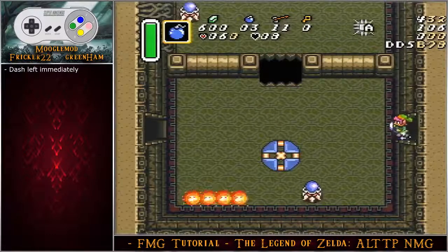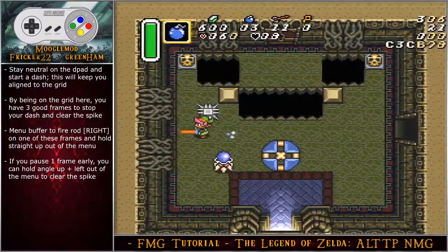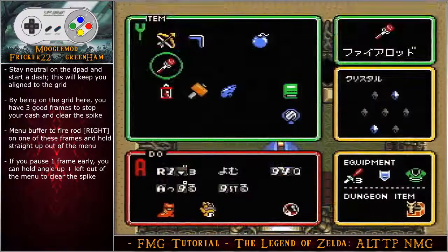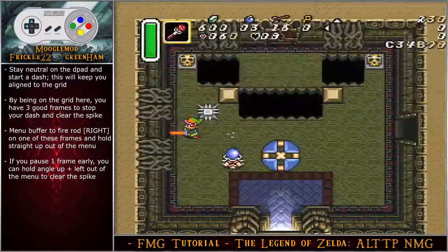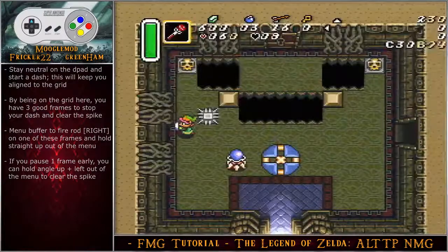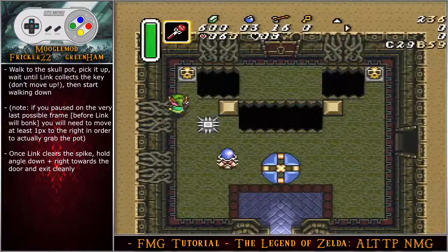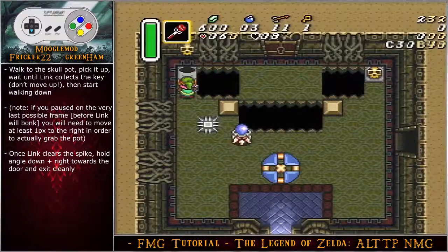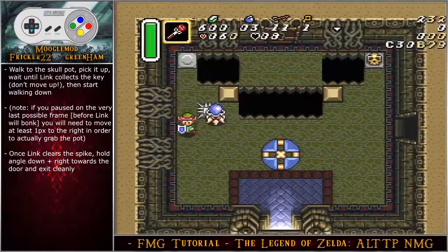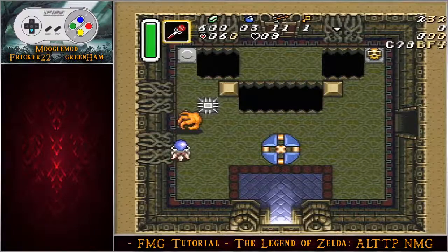In this room, optimally dash left immediately into the next room. Stay neutral on the D-pad and start a dash — this keeps you aligned with the grid, giving three good frames to stop your dash and clear the spike. As you get closer to the wall and just past the spike, menu buffer to fire rod on one of those three good frames. After exiting the menu, hold straight up. If you paused one frame early, hold angle up-left out of the menu to ensure you clear the spike. If you paused on the very last possible frame before bonking the wall, you'll need to move at least one pixel right to grab the pot. Walk to the skull pot, pick it up, wait until Link collects the key — don't move up — then start walking down. Once Link clears the spike, hold angle down-right toward the door and exit cleanly. Do not dash down from the key pot.